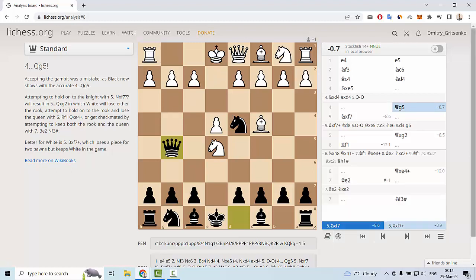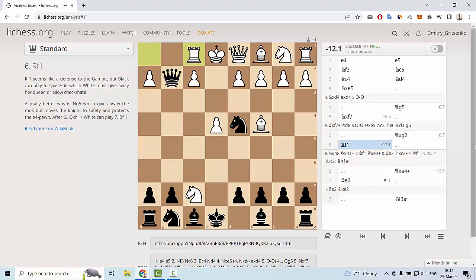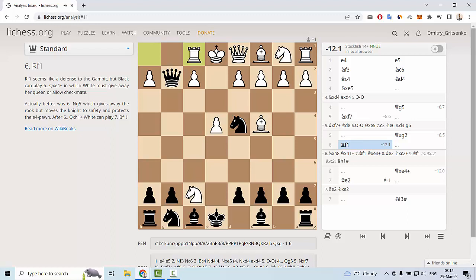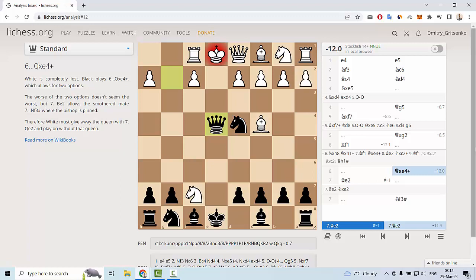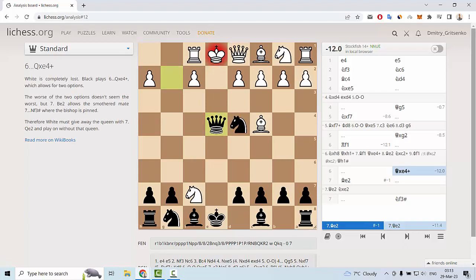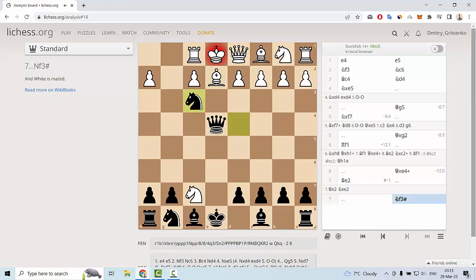Knight f7 is a blunder for white. After knight f7 and queen g2, this is a completely winning position for black — white cannot save his queen or his king. For example, if white plays rook f1, we play queen f4 check. White can sacrifice his queen, but after queen e2 and knight e2 we must win. If white plays bishop e2 to save the queen, we play knight f3 — and this is checkmate for black in only seven moves.